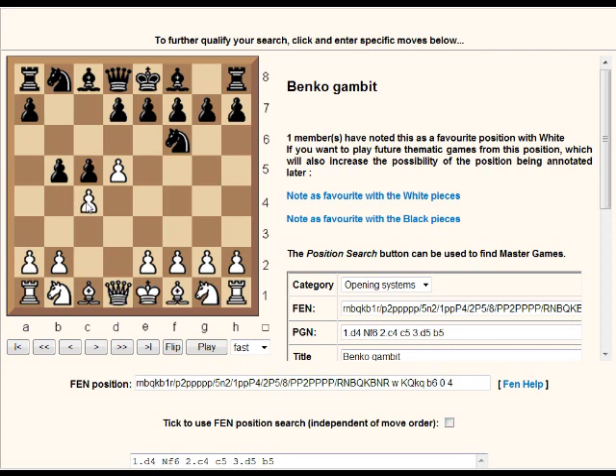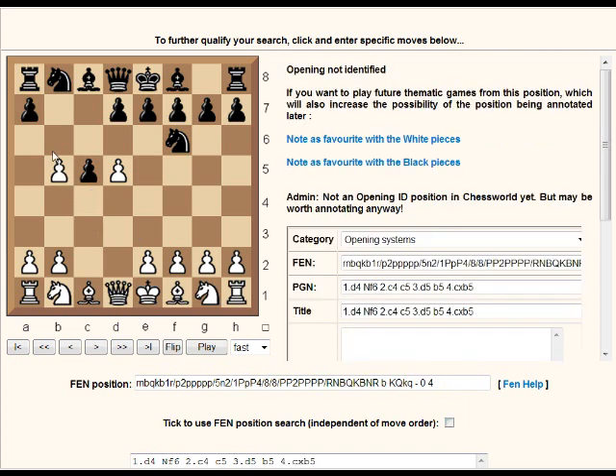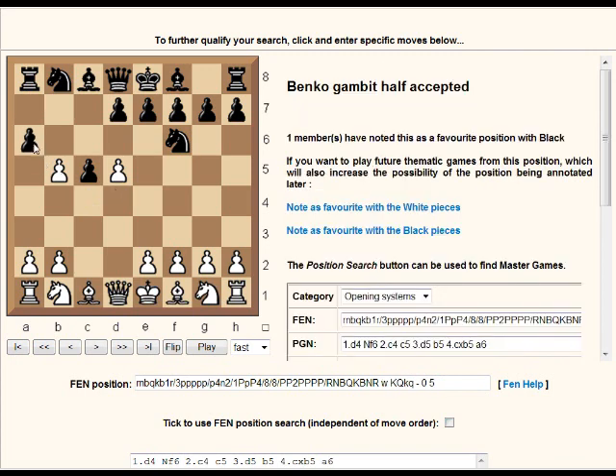White can either take or ignore it. If white takes, black continues with a6, and after taking on a6, that bishop is annoying on the diagonal and immediately prevents white from naturally castling if white plays e4. There's a lot of theory on the Benko Gambit.